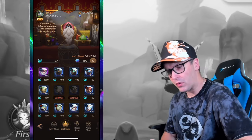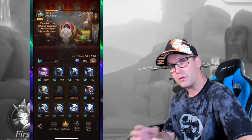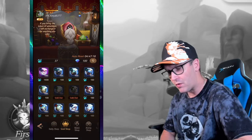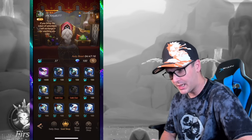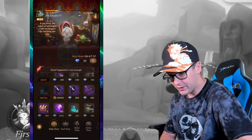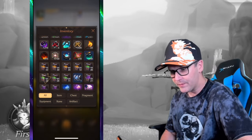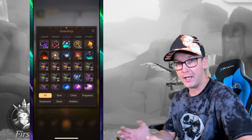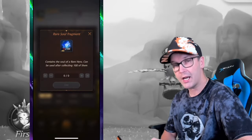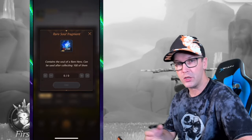The soul shop is where we go when we recycle heroes we don't use — we can then use those resources to buy new heroes. When you purchase something with soul fragments, it ends up in your bag, not directly in your hero queue. So if you bought one and think you didn't get it, go up to your bag, click on the blue block, select use, and then it'll pop up into your hero queue.